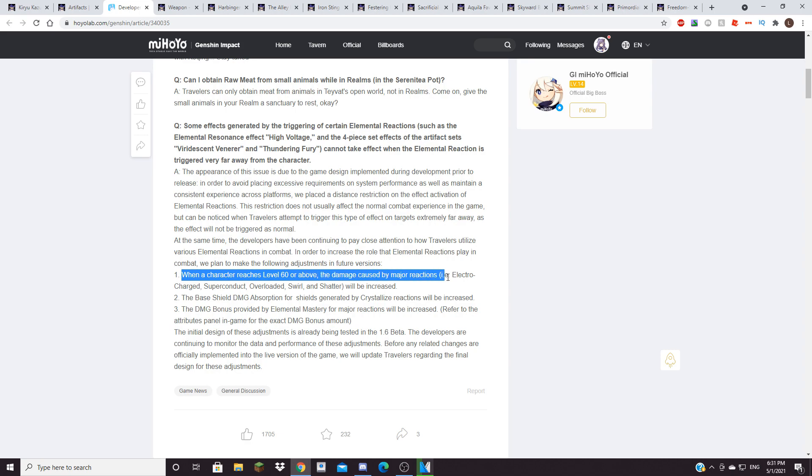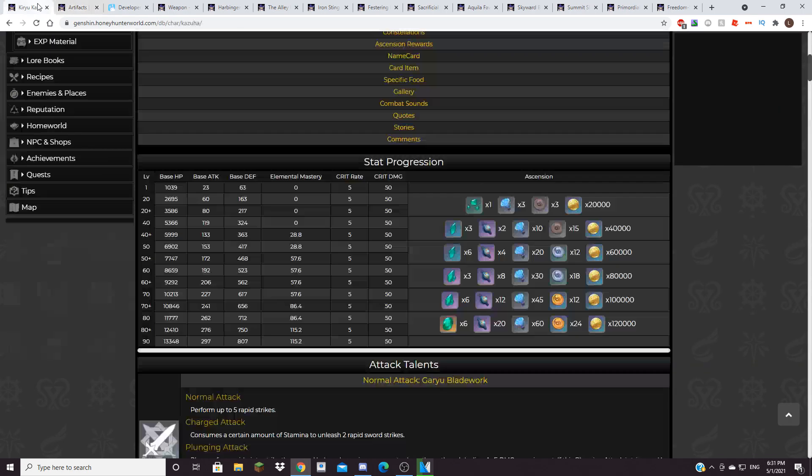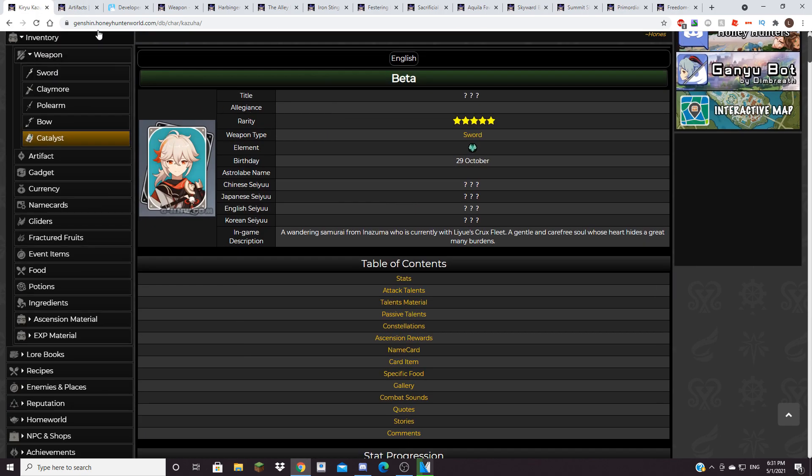When a character reaches level 60 or above, the damage caused by major reactions — Electro Charge, Super Conduct, Overloaded, Swirl, and Shatter — will be increased. If you're playing a swirl elemental reactions build, you're going to have Overloaded, Super Conduct, and Electro Charge to get as many reactions as possible. So this is a pretty big buff for Kazuha. Additionally, Elemental Mastery is getting a buff as a whole, because the damage bonus provided by Elemental Mastery is increased — so Elemental Mastery has a lot more value, which is a pretty good buff to Kazuha as well.